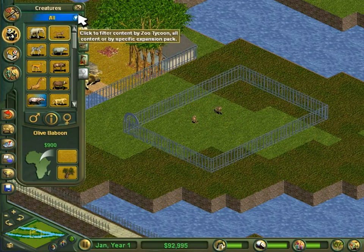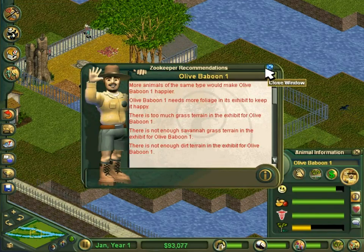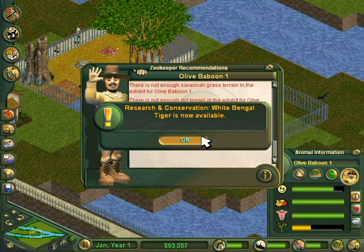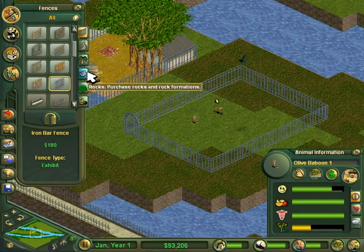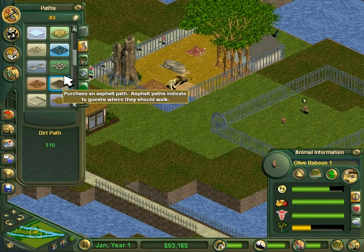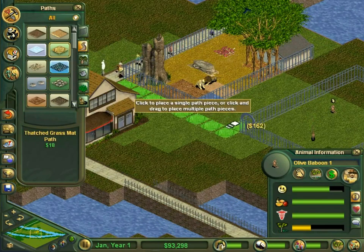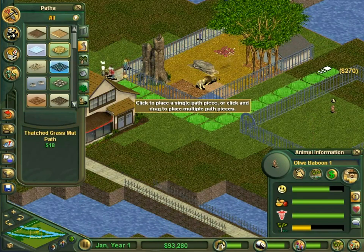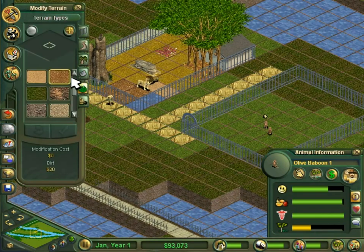I think I'll go with baboons — more animals, and the enclosure is big enough. White Bengal tigers are also available. I'll set up savannah grass and dirt and a footpath. Priorities: make a happy animal.